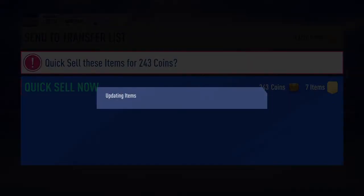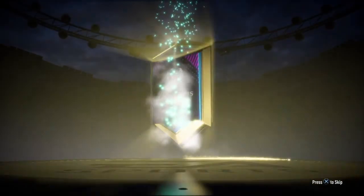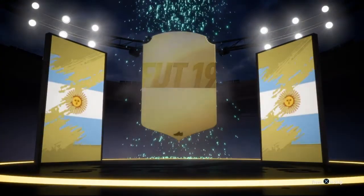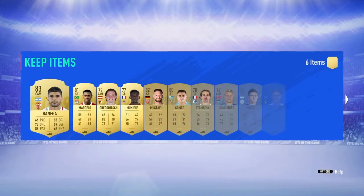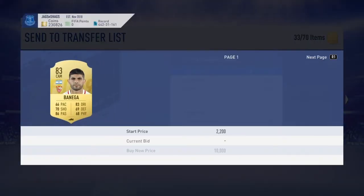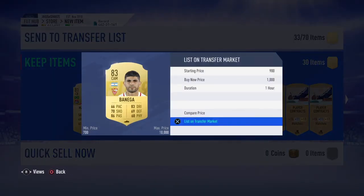Last mega pack - go on. I ain't getting anything out of it. I'm using players in the SBC and I'm getting them back! They've given me the best center back in the Premier League - wow, they actually gave me him.